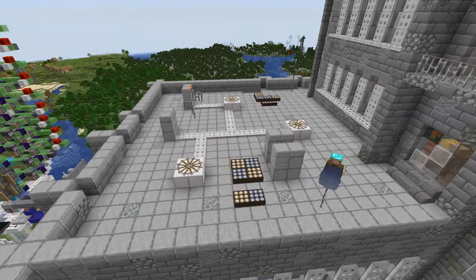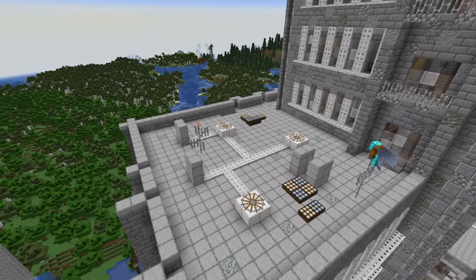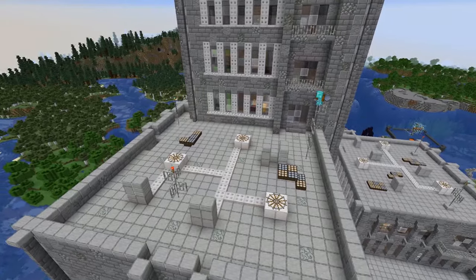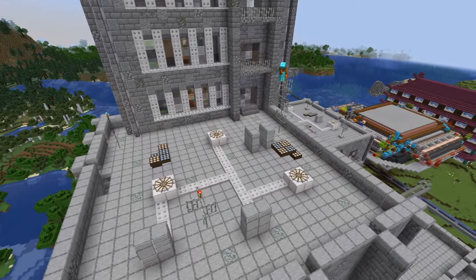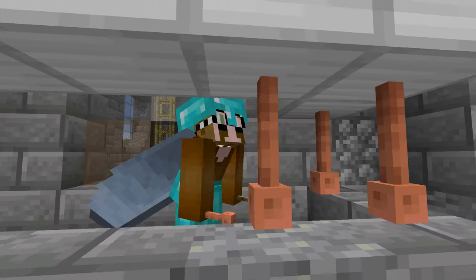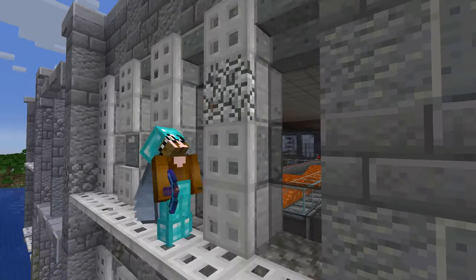I started by adding more details to the roof, like vents and air shafts, while also making sure that everything remains spawn-proof. On the side wall we basically have balconies in two different varieties.